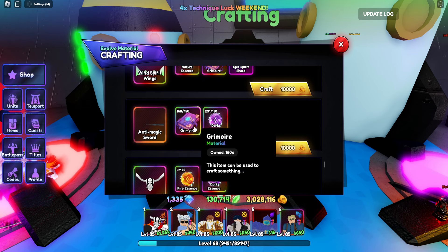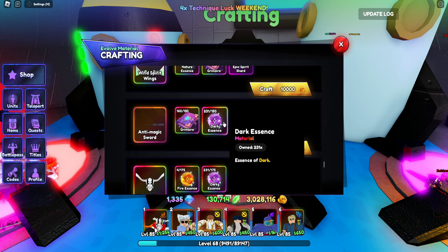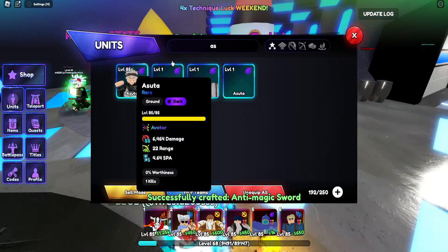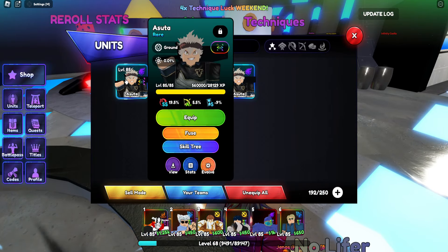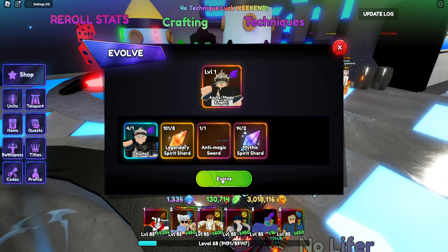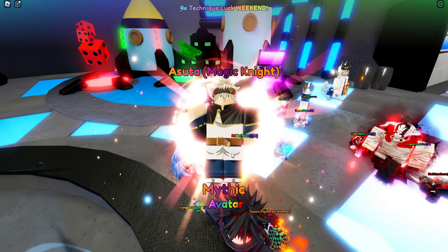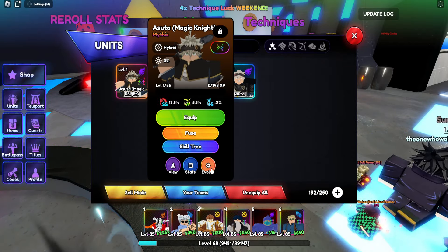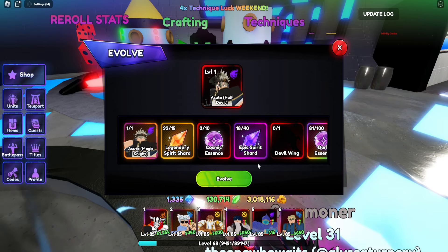The anti-magic sword is at 160 out of 150, so let's go ahead and craft the anti-magic sword. Let's evolve this dude — this guy already has avatar, as you can see. We're able to evolve him, and now we're going to get a suitor, a magic knight with avatar. Let's go!